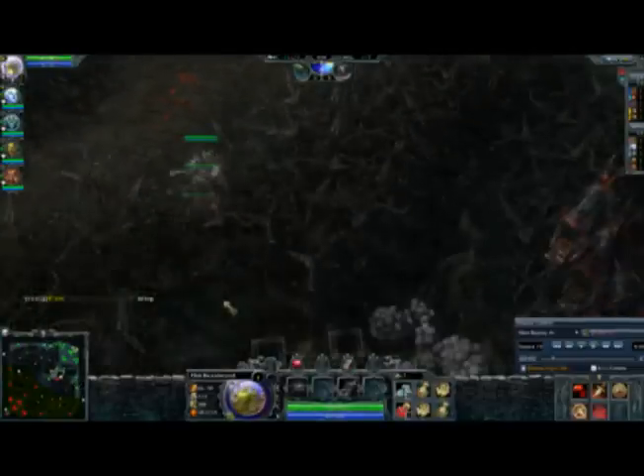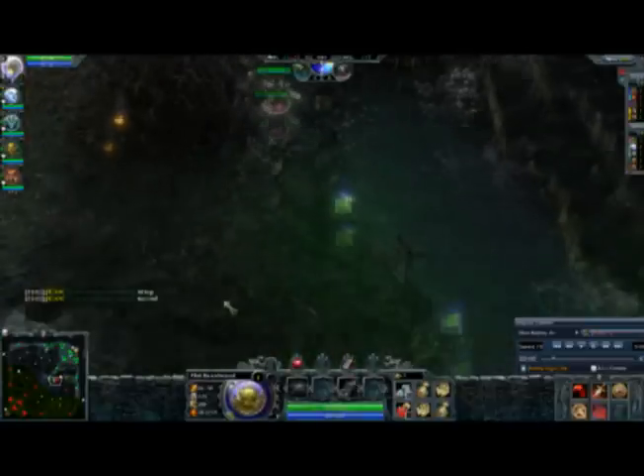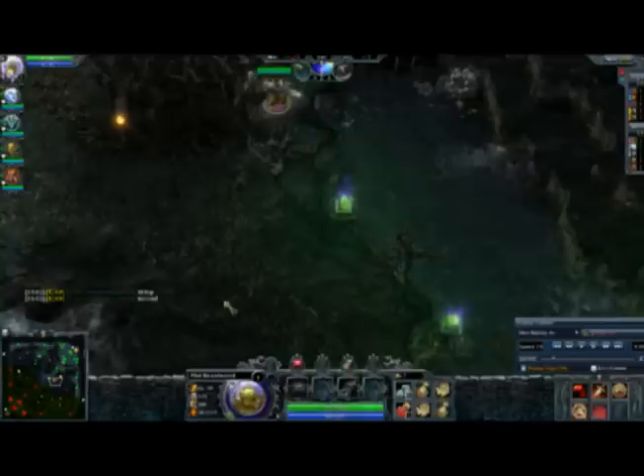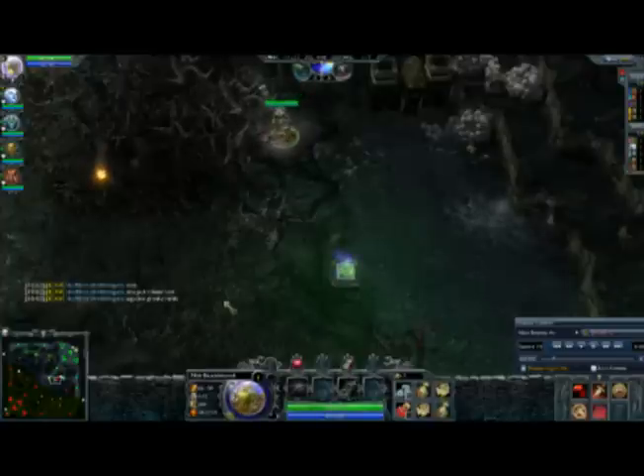I haven't leveled my first skill yet, because I'm not sure if there's going to be a battle over the rune at bottom. In case there is, I want to have my first spell available to combat, since my passive is kind of useless at level 1. My first spell has a nuke and a slow, so I'll get that if there's a conflict, but if there isn't, I'm going to level my third spell for extra range.